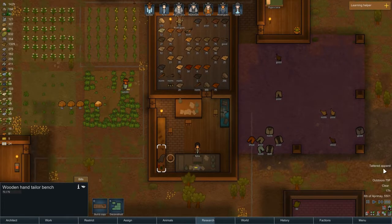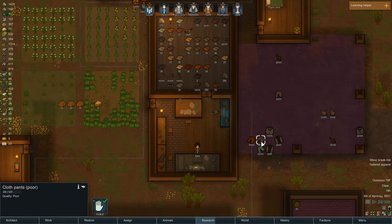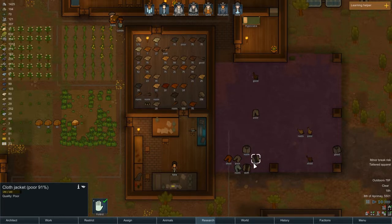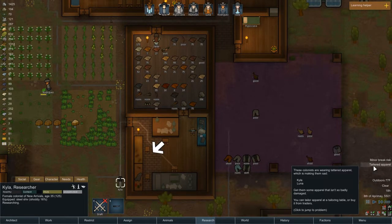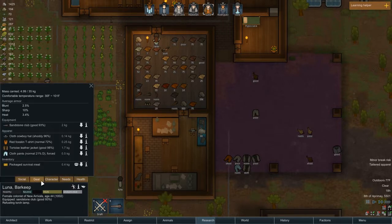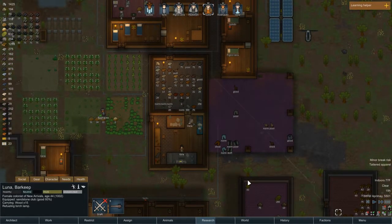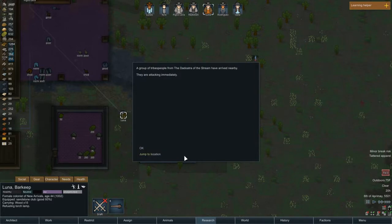They're prioritizing stuff kind of weirdly. Kayla — is it pants you need, dear? You could use a shirt too. Some of these are bad shirts. Luna — oh, you were forced to wear cloth pants? That's so horrible. How about you wear these that are a hundred percent? Get going on this stuff, dear — thank you very much.